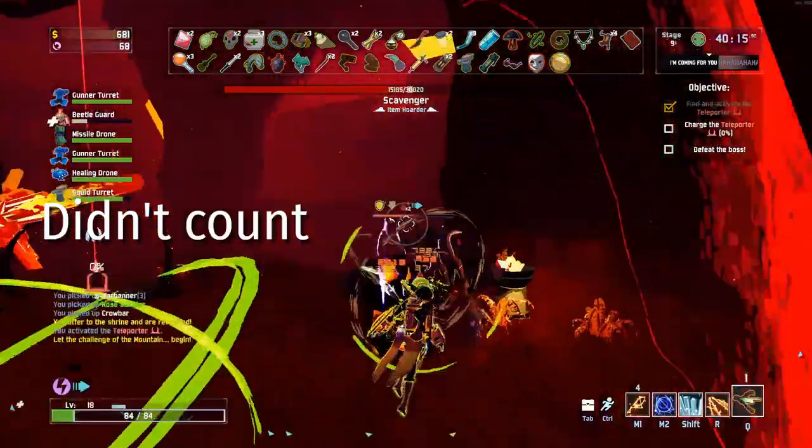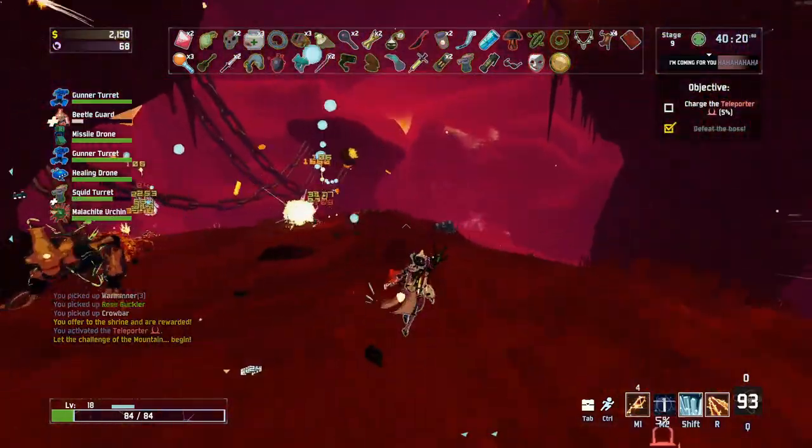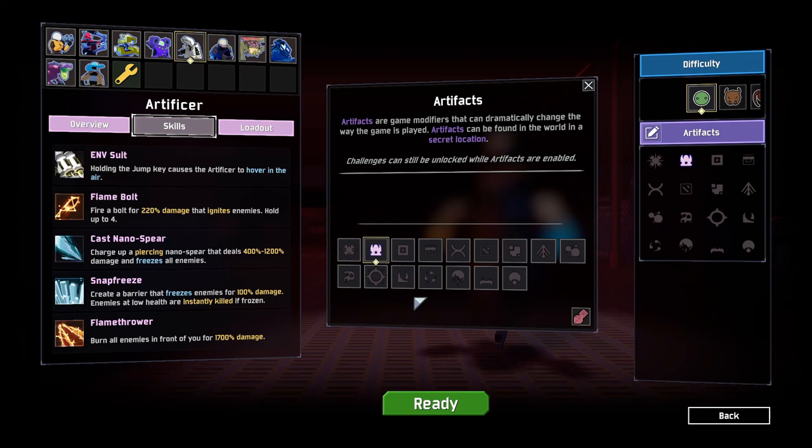As for doing it with artifacts, this one's even easier and this is the one I recommend doing, as this is the way that I got it when I was testing it out. First you have to choose the artifact of command, which lets you choose your items.